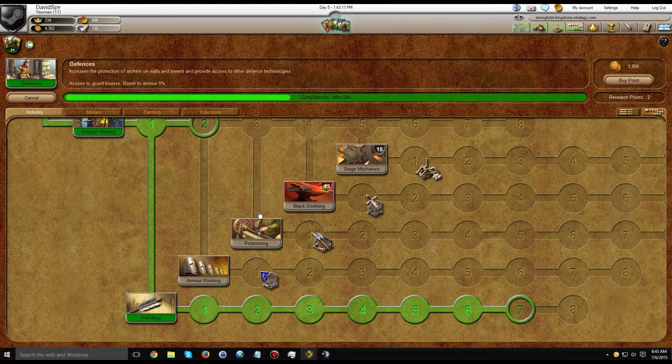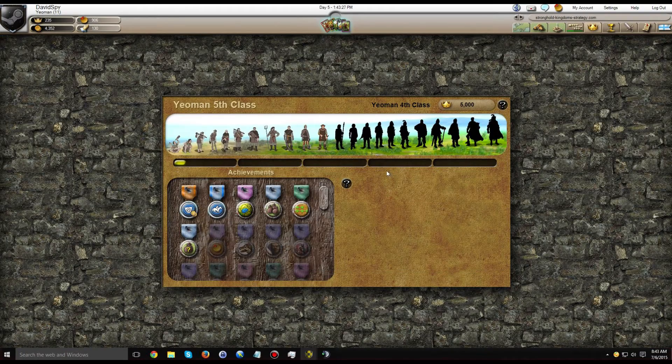Research points continue to come in slower by the day. As you advance, research times are longer and you are getting fewer research points. I could afford to buy another research point, but I have a couple in the queue from recently ranking up. Which reminds me — I reached Yaleman, 5th class, today.